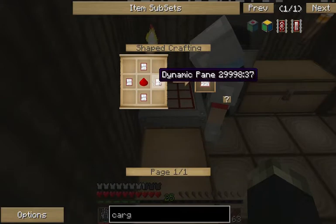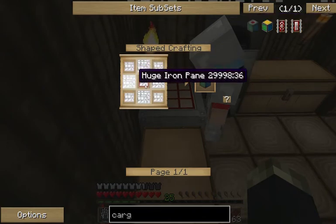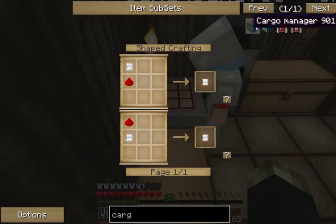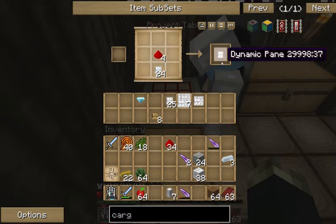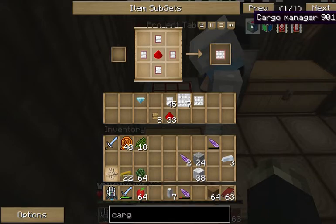Now what? Basically you'll need some redstone. Put one of those small iron panes with one redstone — you only need four of those. Just plain iron panes. Put it anywhere. And then you'll need the dynamic pane. Put a redstone in the middle, and then those four dynamic panes around it in a diamond shape. Pull that out.